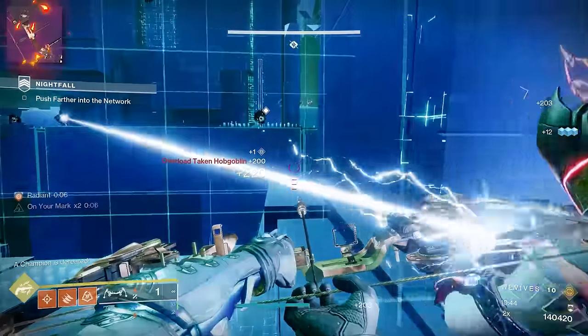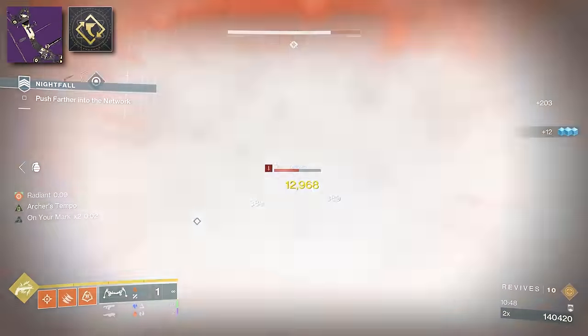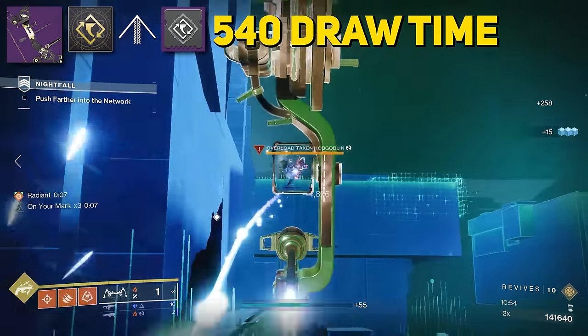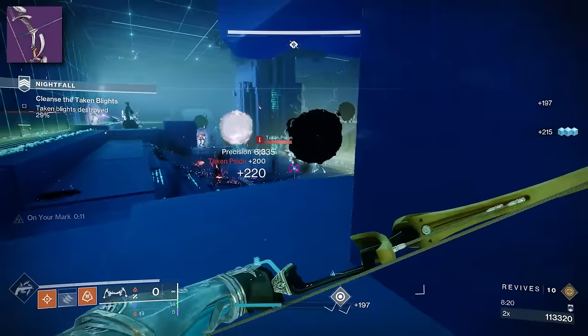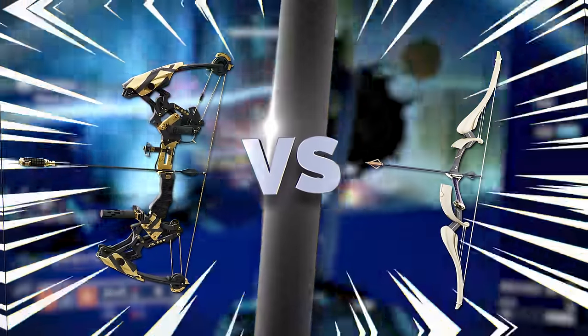We're going to be comparing the God Roll Adept Pre-Astenyx — one with a Draw Time Masterwork, Elastic String, and Adept Draw Time, giving us 540 base Draw Time, which makes it the fastest firing precision bow in the game — against the craftable Tyranny of Heaven with enhanced perks, to decide once and for all which of these solar bows is the best.